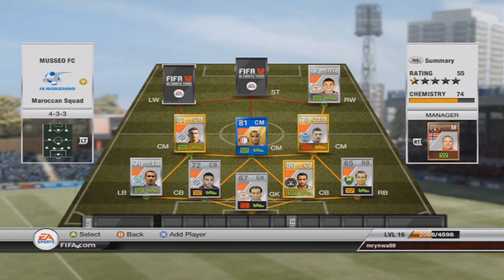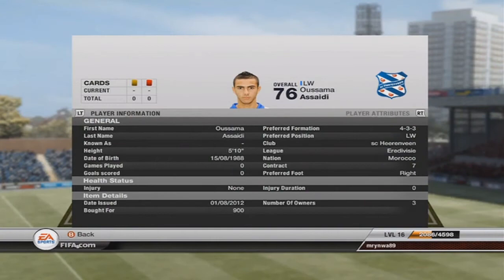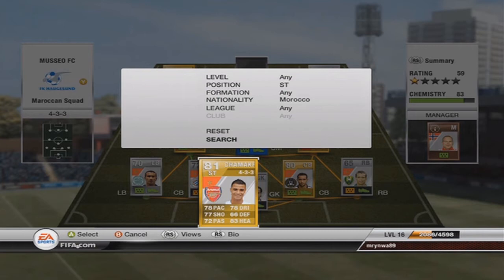Then our left winger, also a player from the Dutch league: Asaidi. 78 pace and 84 dribbling, which includes 4-star skill moves, and I've already scored some goals with him. I know you see zero games played and zero goals, but I played some games after I recorded this. The goals I scored with him were by cutting inside, and his shot is there to make a goal.